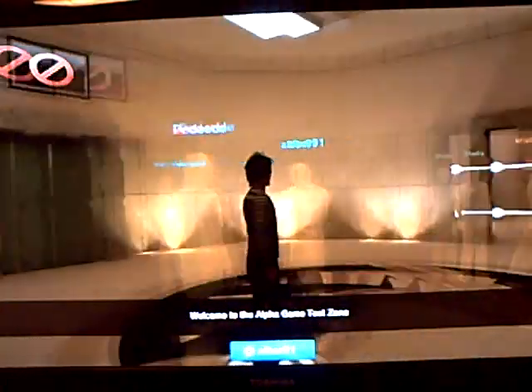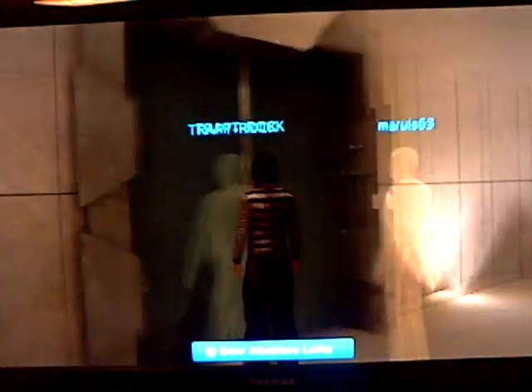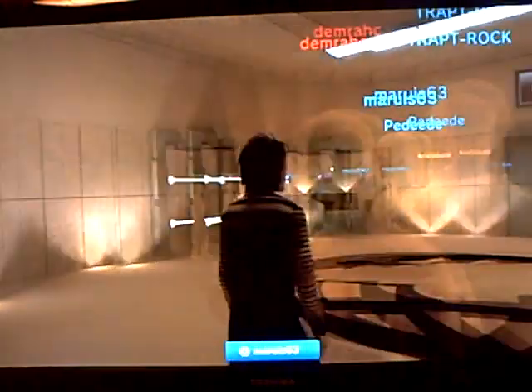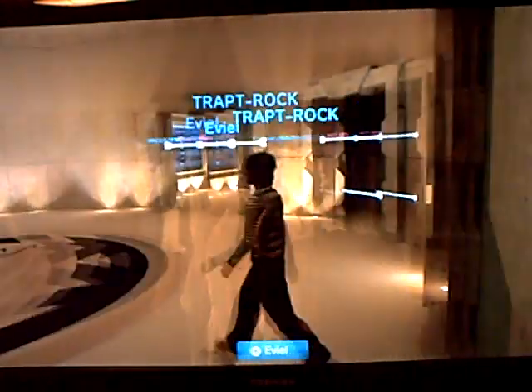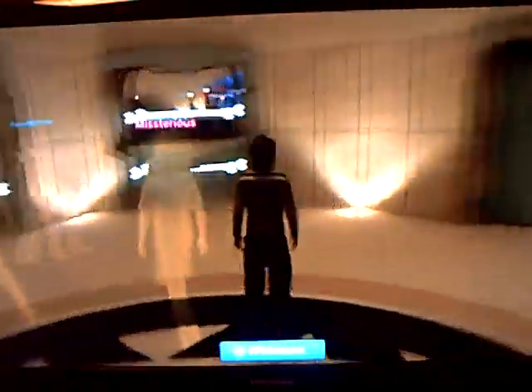So here we are in the new alpha test area. There are two rooms that are not going to open at the moment — this one, which is the Adventure Lobby, and the other one is the Maximum Tilt Lobby. These aren't open yet, but they should be open in the next couple of days.